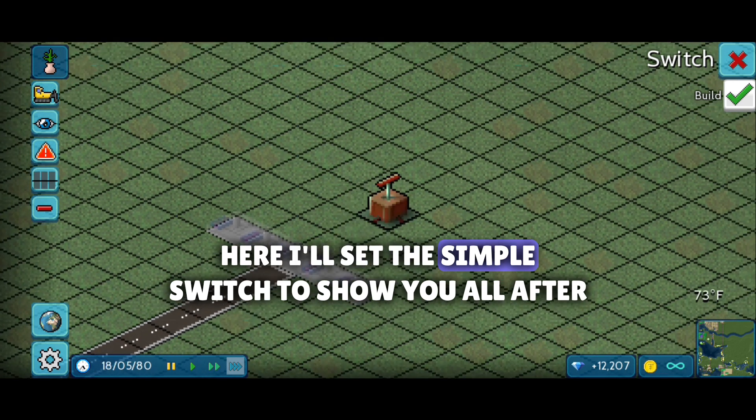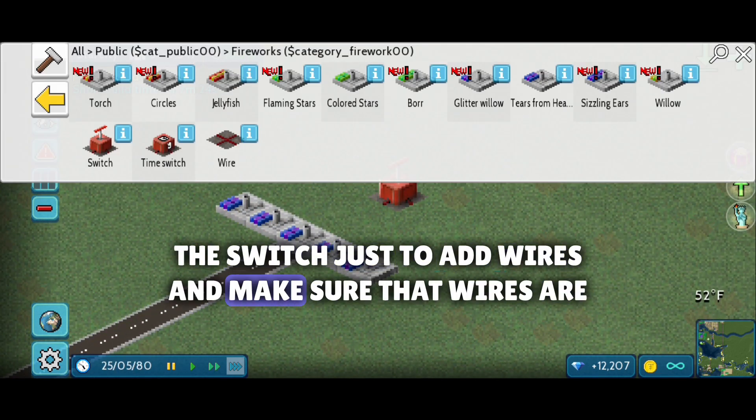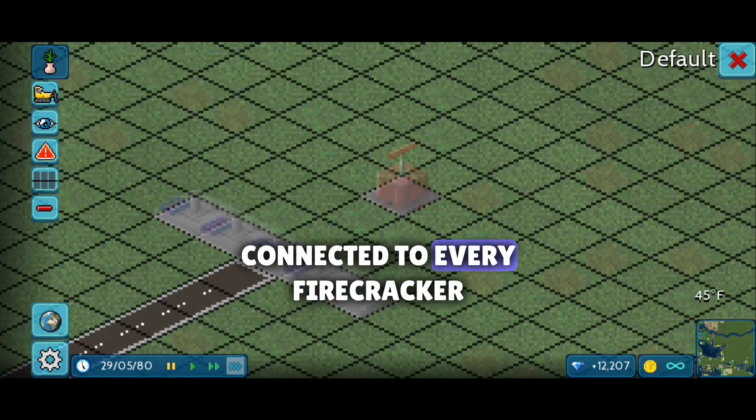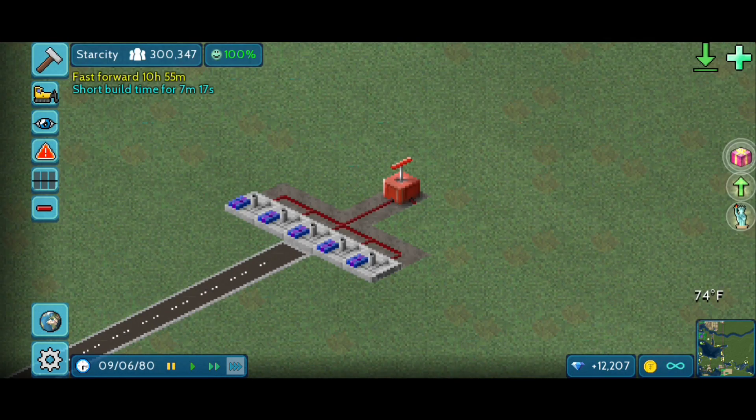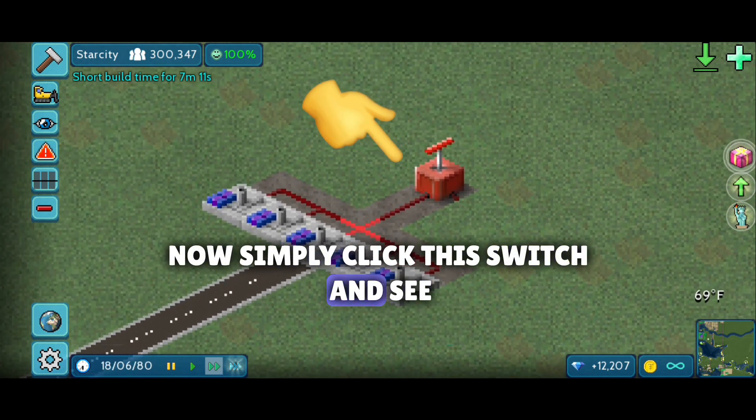Here I'll set the simple switch to show you all. After placing the switch, just add wires and make sure that the wires are connected to every firecracker. Now simply click the switch and see.